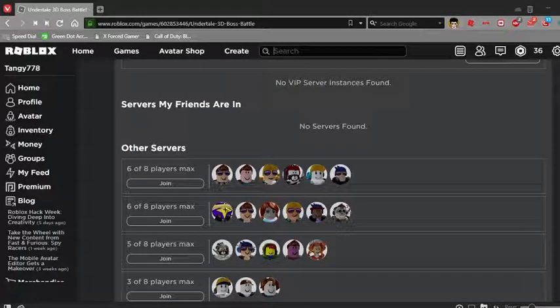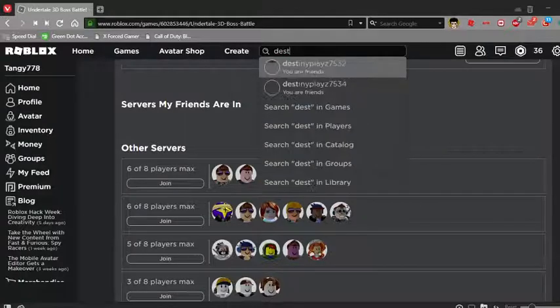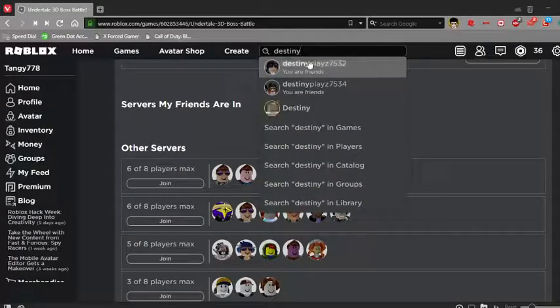Another feature I want to show you guys is the fast user search. Basically, if you type in a specific word — like 'Destiny' for example — you have the result right there on your page.